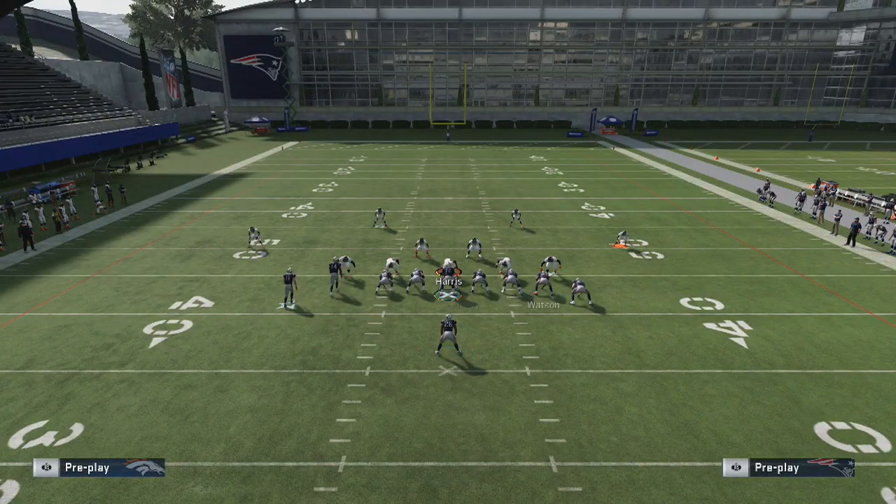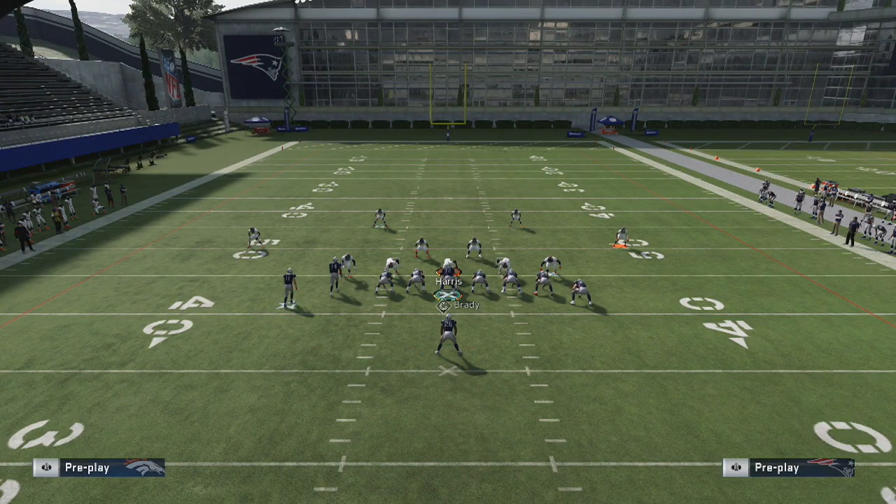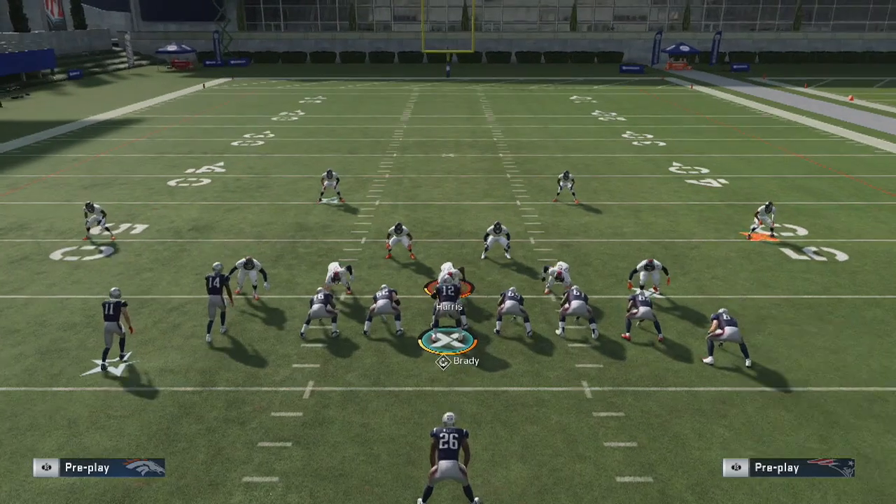If you're on regs, obviously you'll have a little bit more limited options. Tom Brady on regs has hot route master. Other than that, there are players like Kittle and others on regs that give you extra hot routes without needing a quarterback with the ability.